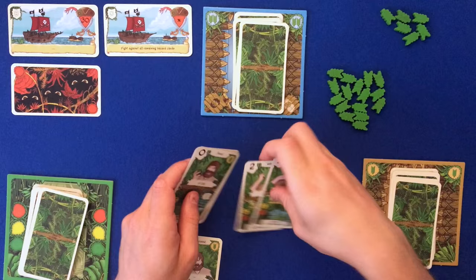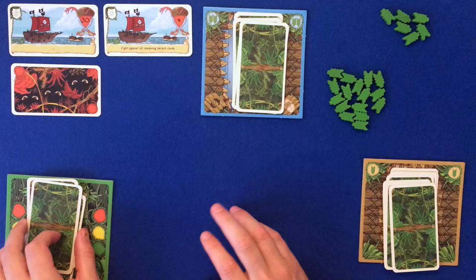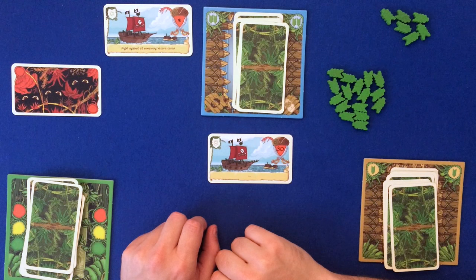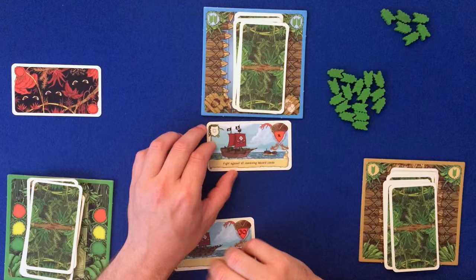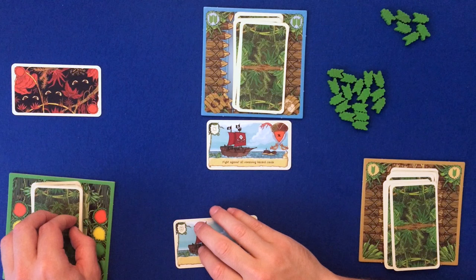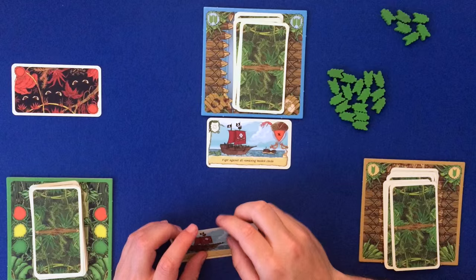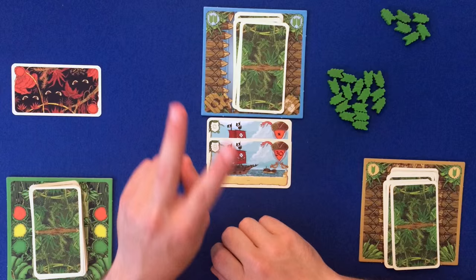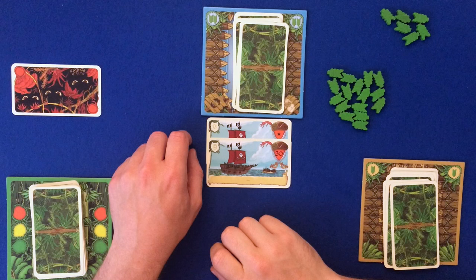Eventually you'll reach the red phase, and if you pass that you get to fight the pirates. You can fight them in any order. One pirate requires a total of 30 from eight free cards - very hard. The other requires you to beat a total based on all remaining hazard cards, which varies depending on how many you failed. The pirates are crazy difficult, but defeating them wins you the game. I've played a couple of times and only won once on easy.